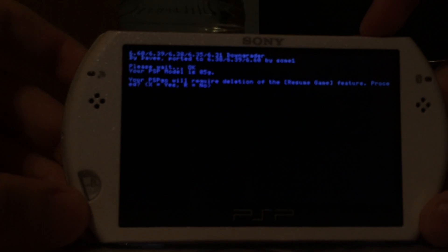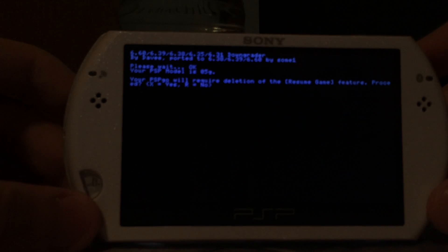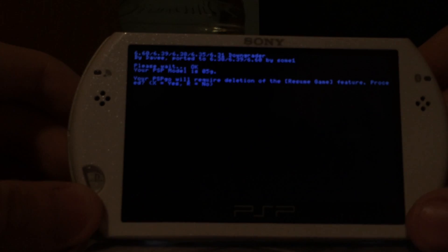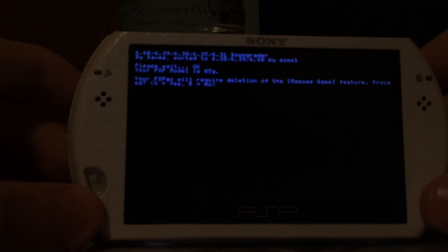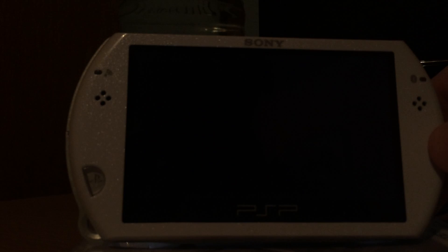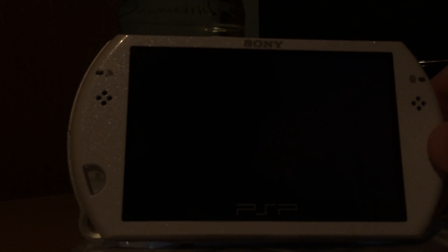On the PSP Go it says your PSP Go will require the deletion of the resume game feature. So pretty much if I have a saved game and I want to downgrade my firmware, it will delete the saved game. But I can still use the feature of course — it's not deleting the feature, it's just deleting the saved game, since we cannot use the saved game from 6.61, unlike 6.20.